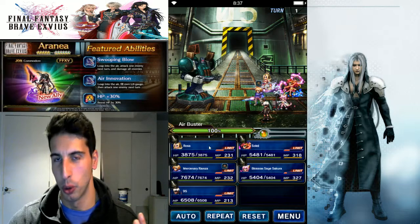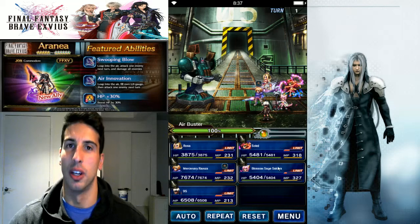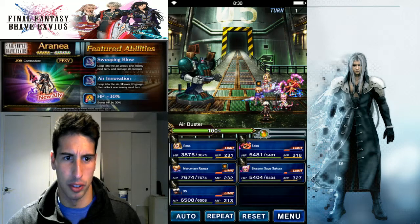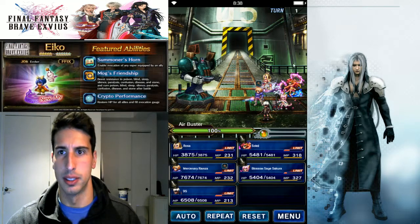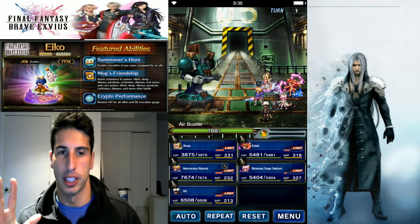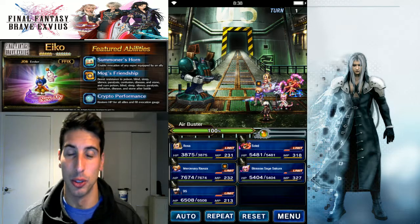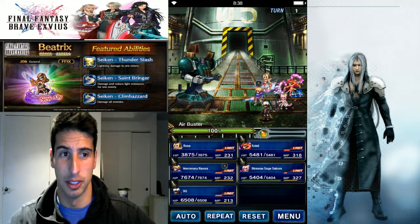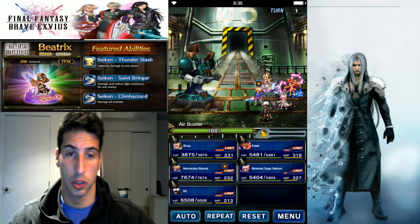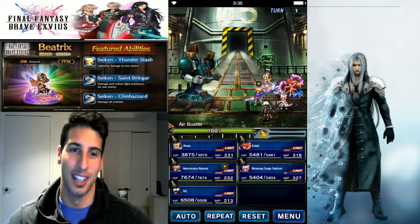Here's the party we're gonna use: Rosa as our healer slash MP regen, CG Sakura as our main damage dealer. To get Cloud's Uniform, we have to beat the Air Buster within 10 turns. Party of five or less gets you 15% ice resistance, which is really useful if you're fighting Shiva. No escapes gets you 10,000 gil, 135th Soldiers, and completing the quest gets you a four-star moogle — five percent moogle, sorry, I always get it wrong.